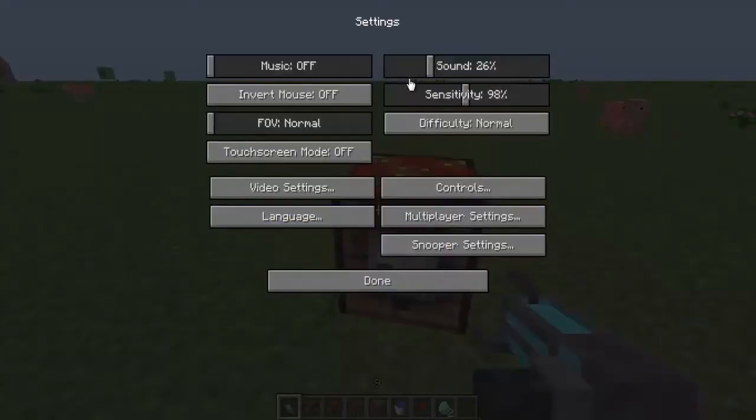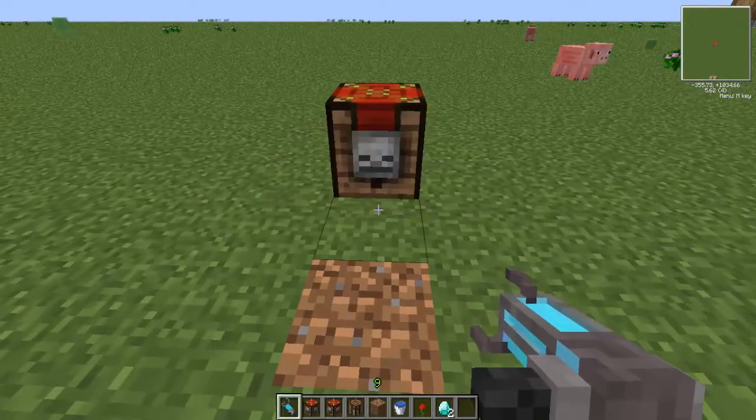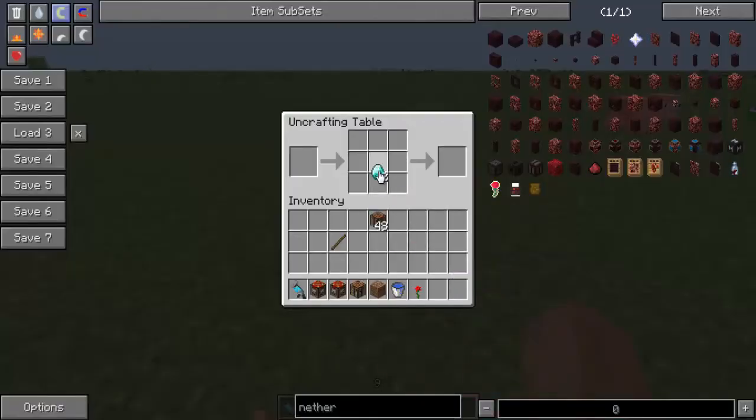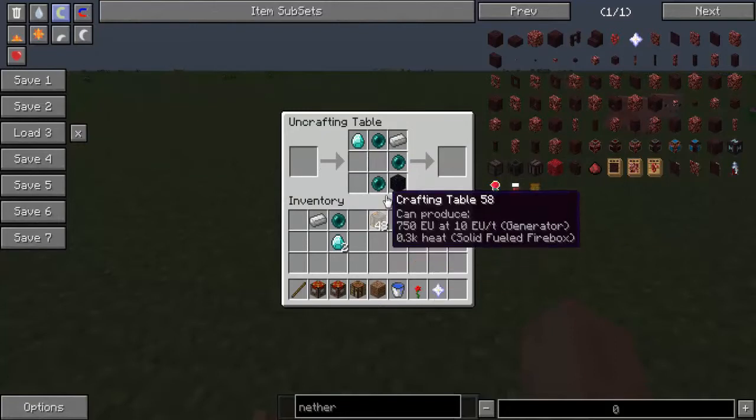Now just put the supercharged gravity gun in the uncrafting table. It will cost nine experience levels every time you do this, and boom — you've got your very own nether star.